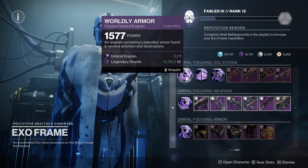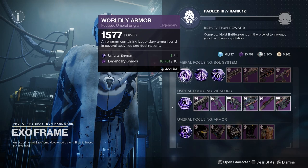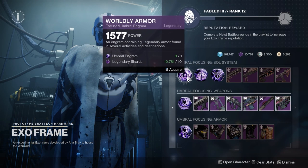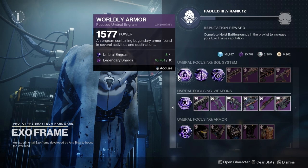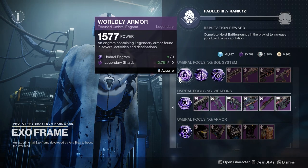Instead of opening Umbral Engrams over at Master Raul, where you receive a random armor or weapon from the world loot pool, here you can specifically target worldly armor or worldly weapons. That cuts your loot pool in half, giving you a much higher chance to get the items you are after. There are a couple more free-to-play options, but I'll cover those at the end of the video as they're not available in the ExoFrame.